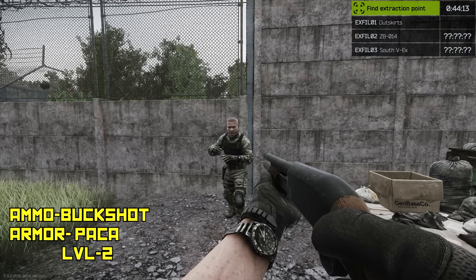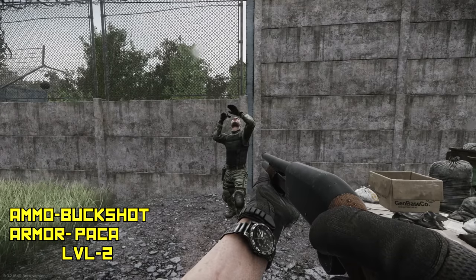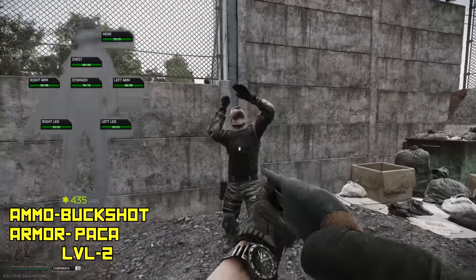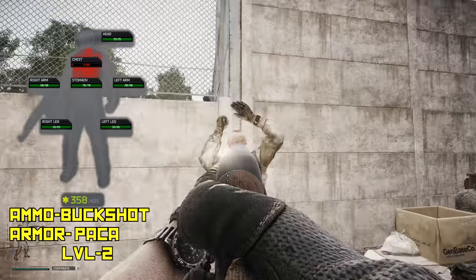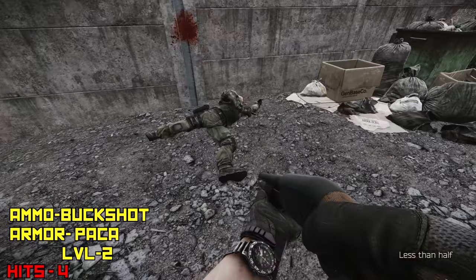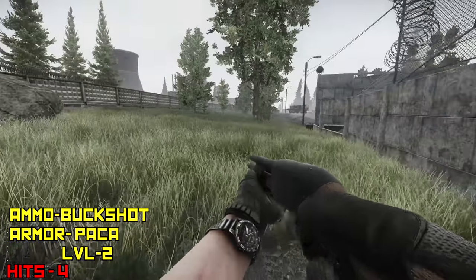Their current armor system is kind of interesting. I think helmets need to have more blunt damage go through them, especially more than the body armor does — it had 4 shots going through it. In this clip we're doing buckshot against Paka, just to show you how much better slug rounds are than buckshot against armor. Buckshot does have more flesh damage, but slug rounds are better at piercing armor, which is pretty cool.